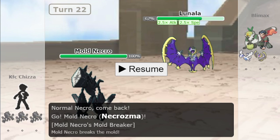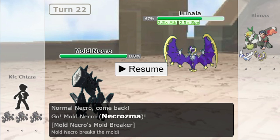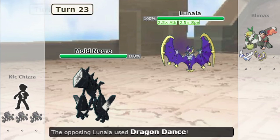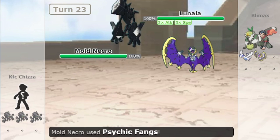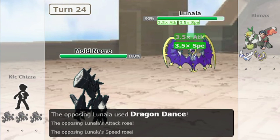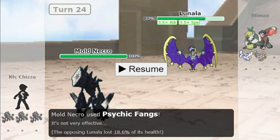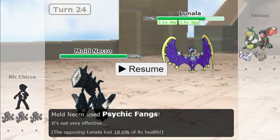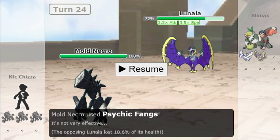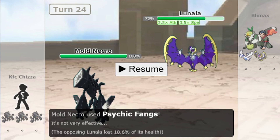Now let's see how ability-nullifying abilities like Mold Breaker, Teravolt, and Turbo Blaze affect Shadow Shield. We have a Mold Breaker Necrozma. The first hit did 10%. The second hit did double — 19% — since Lunala was not at full HP. So we have our second difference: ability-nullifying abilities like Mold Breaker also have no effect on Shadow Shield. However, they were ignoring Multiscale.